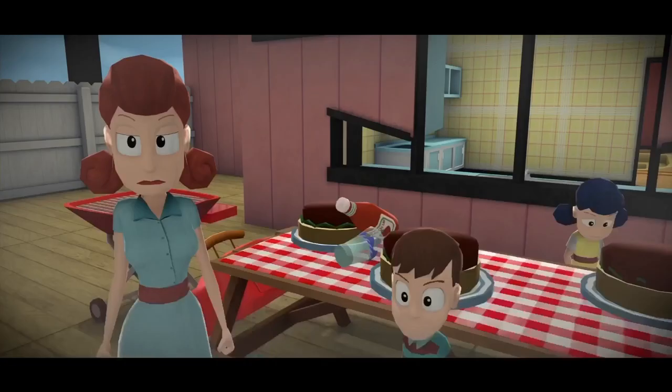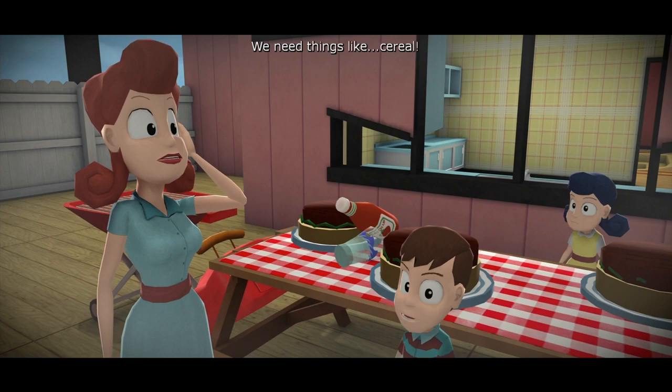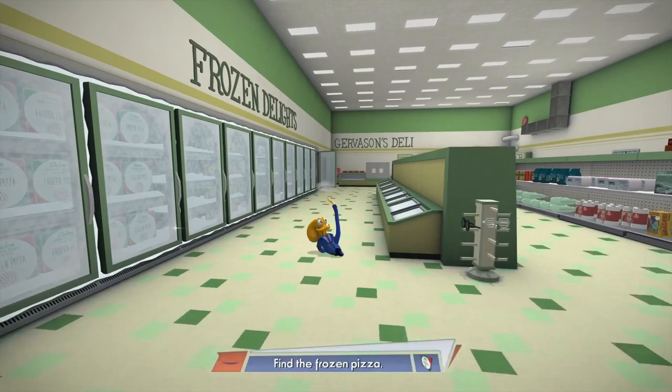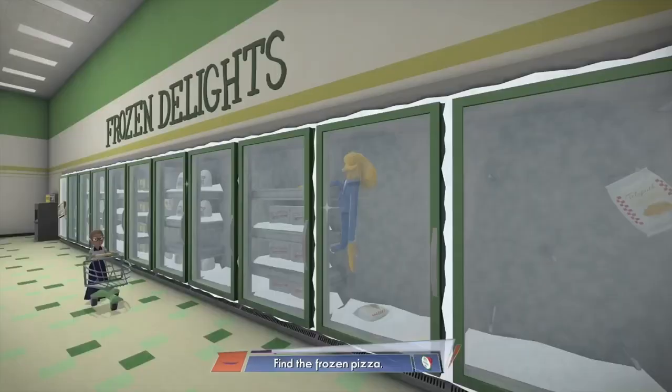He basically makes the excuse to go to the store. The kids say they need cereal or something, so after leaving the house you go to the store. The kids want certain items — you've got to get a pizza. That sounds super simple, but the freezers are all super frozen so you can't just open the door and grab it. You need to climb through the freezer system like a maze to actually get the pizza — it took me forever to figure out.